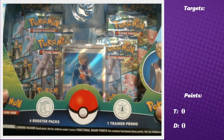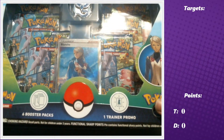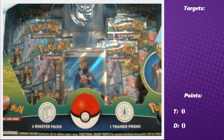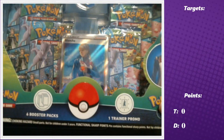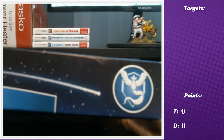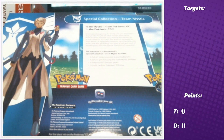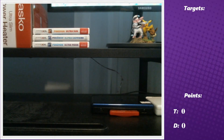In these boxes you get six packs of Pokemon GO, one full art promo card - either Blanche, Candela, or Spark depending on the box - plus a pin for either Articuno, Zapdos, or Moltres, and also a code card. They're really nice boxes. So you get the full art, a pin, six packs, and code cards.